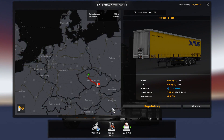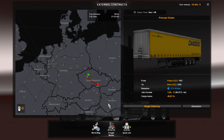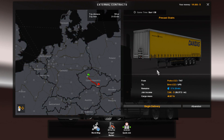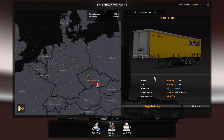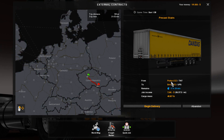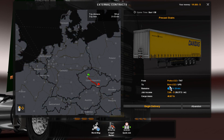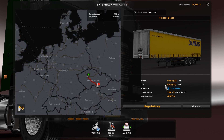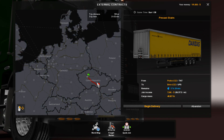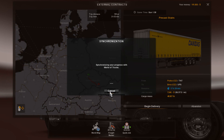Welcome back guys and gals to my channel Loader Operator, and today we're back in ETS2 for some more World of Trucks trucking. Today we are hauling precast stairs from Praha in the Czech Republic to Brno — it's in Czech Republic as well — so we're going to go ahead and start this load.